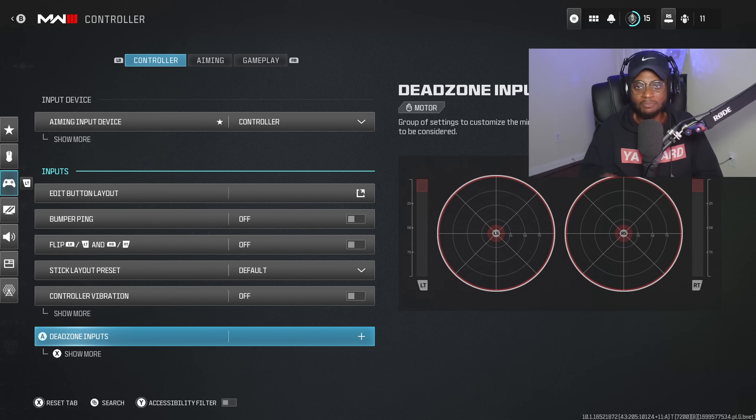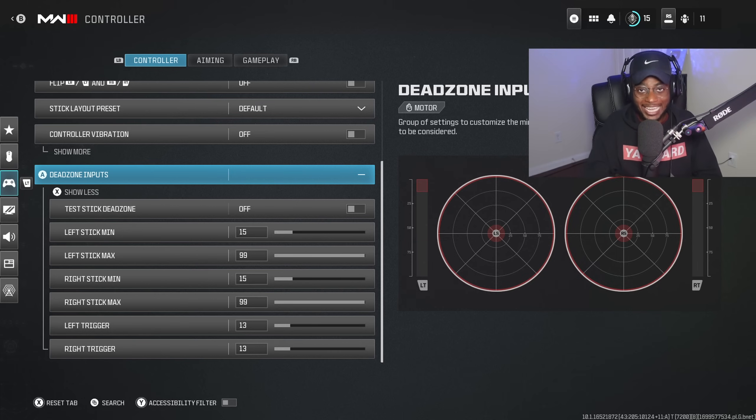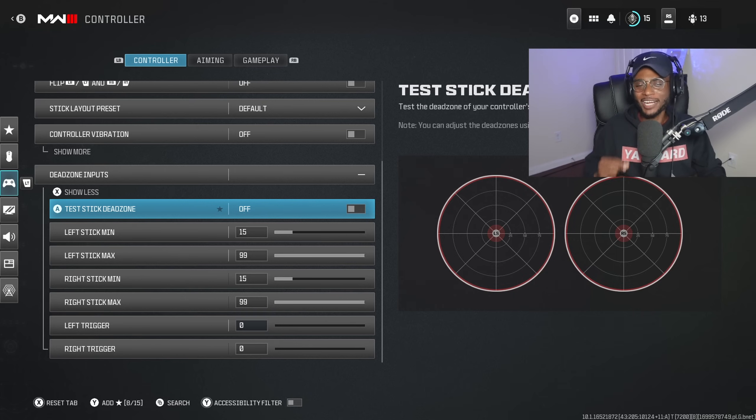They've made adjustments within the dead zone setting. Luckily in Modern Warfare 3, you don't have to manually figure out your dead zone — the game will actually test it for you, detect any stick drift, and do all the work. Just plug in your controller and work with the settings. If you're still having trouble figuring out your perfect dead zone setting, here's a quick tutorial.